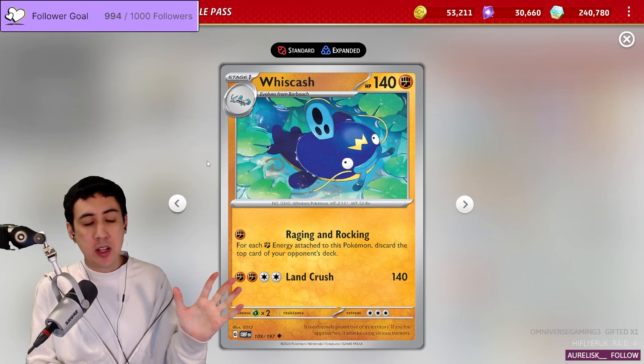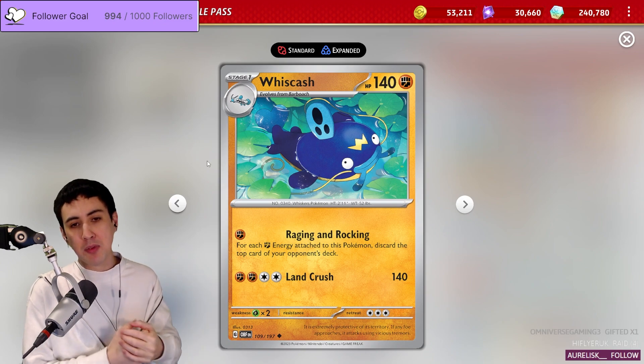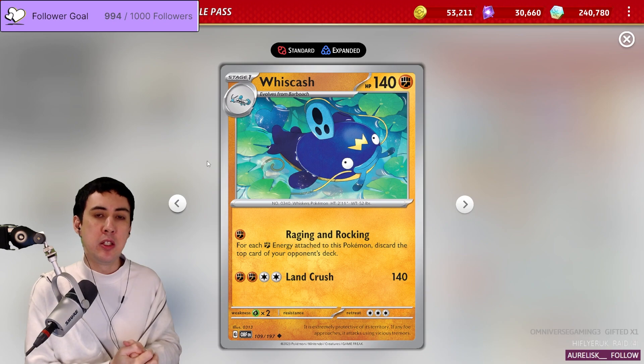What's up, bloopers? It's Vice here, and I'm coming at you with another of my 12 Decks of Christmas. This is Whiscash — a mill card that came out in Obsidian Flames.